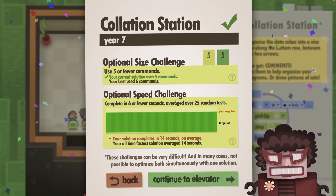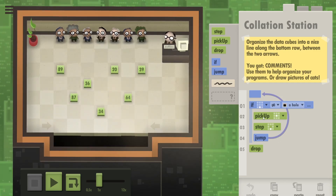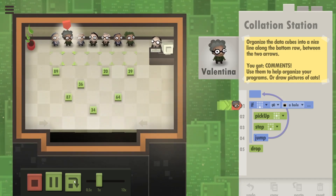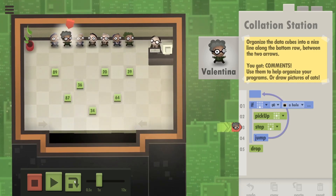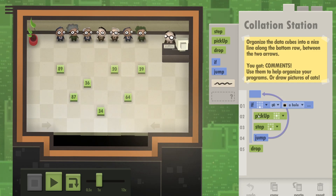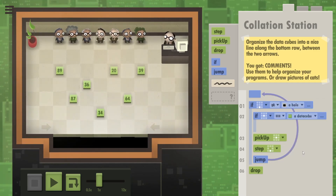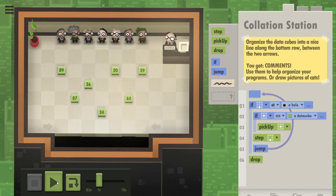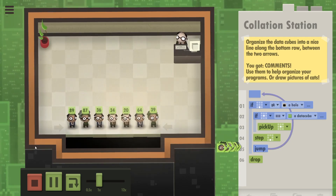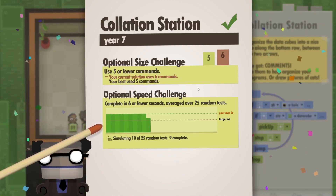We've completed the optional size challenge using five or fewer commands, and now we should try the optional speed challenge: complete this level in under six seconds. The problem is I'm telling them to try and pick up a cube every step, so this lady is going to try to pick up a cube and it takes her time to realize there's nothing to pick up. We need them to pick up a cube only if there actually is one. Let's try running this - it should be faster because they don't keep stopping. It was quicker, but it wasn't enough.